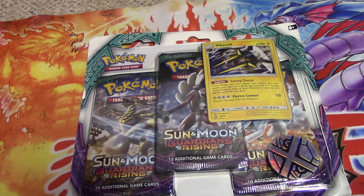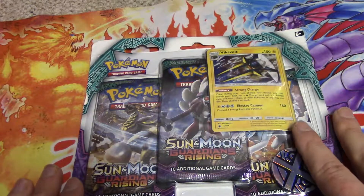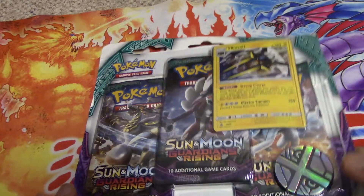But this one has Sun and Moon Guardian Rising packs. We get the Vicavolt promo and we get one of the Pokemon Collectible Coins. So what else should we do but bust it open.